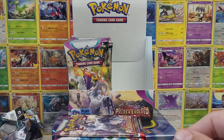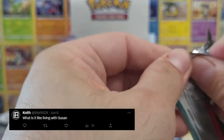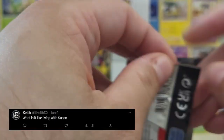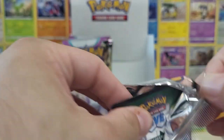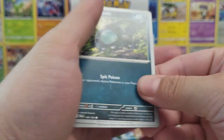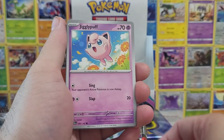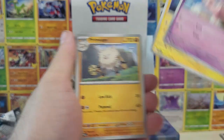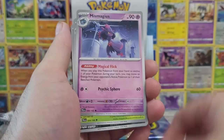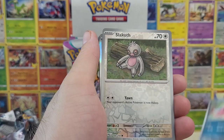Jumping to our next question: what is it like living with Susan? For those that don't know, I have a very baby cat. Her name is Susan and she is very needy — she's a real life Pokemon. I love her to death. She is just exceptionally needy in what she needs. Living with her is great, I can't complain.